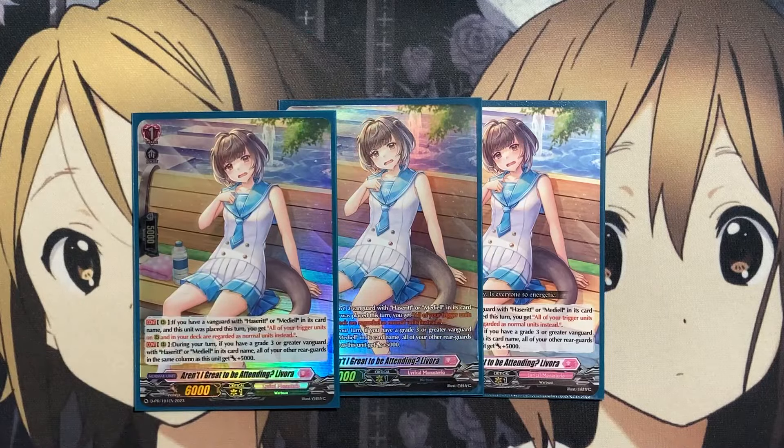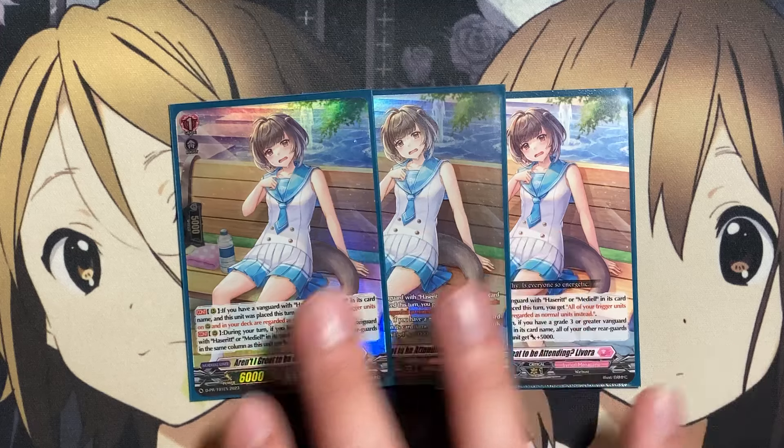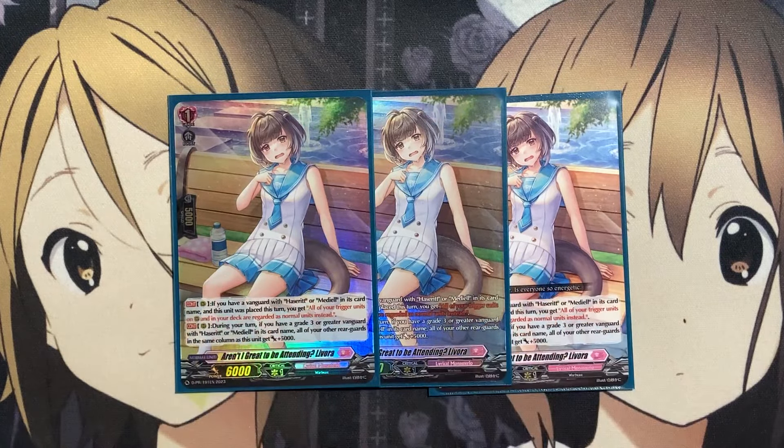One of the better promos — I only have three copies, but I would run a fourth — is Aren't I Great to be Attending, Levora. If you have a Vanguard with Hacerit in its card name and this unit is placed this turn, all of your trigger units on rearguard and in your deck are regarded as normal units instead. This allows more recycle power and boost to your trigger units. During your turn, if you have a grade three Vanguard with Hacerit in its card name, all your other rearguards in the same column as this one get plus 5,000. It's also a 6k, so it benefits from the 2,000 boost your Vanguard can provide.